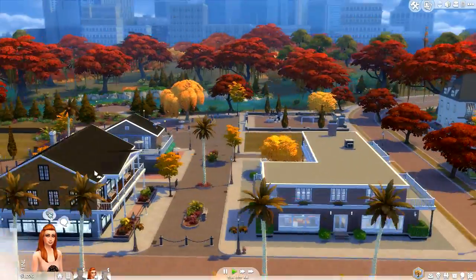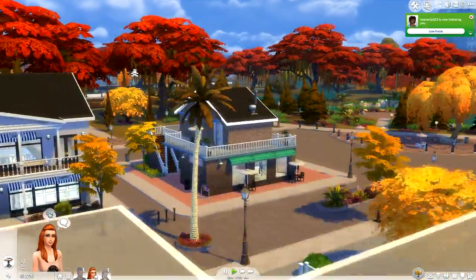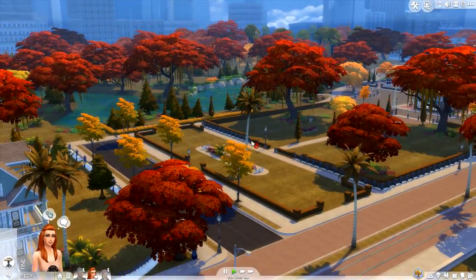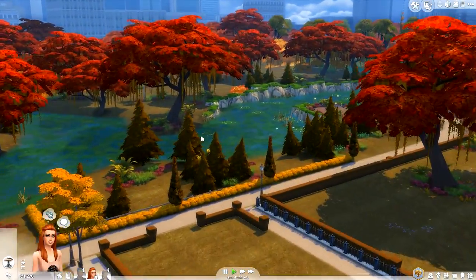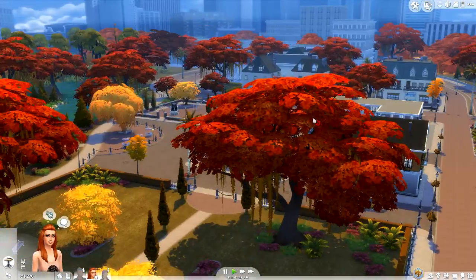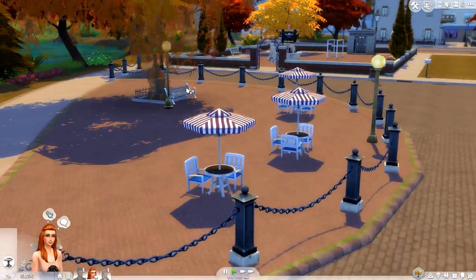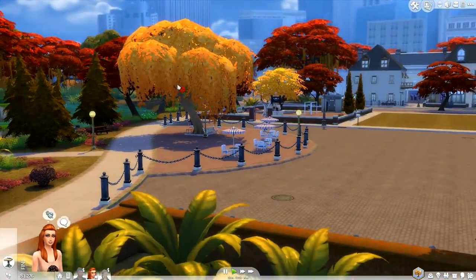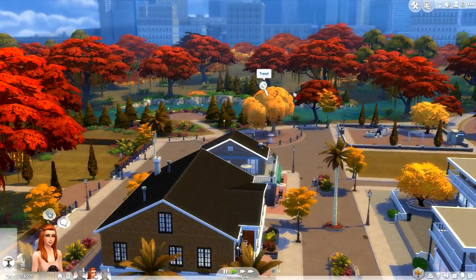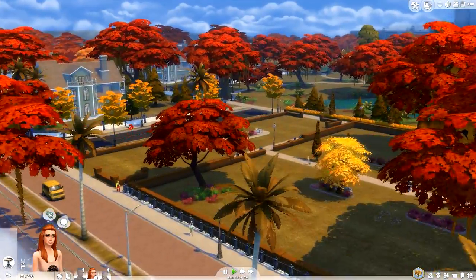All right, so here we are in Magnolia, and I am just in awe. These colors are so rich, so gorgeous, so vibrant. It actually makes me excited. I can't even believe how authentic this looks. Like truly, if The Sims 4 creates a Seasons pack, which I really hope they do — honestly, I'm not going to BS you — this would be what it would look like with the trees. I can almost guarantee it. I am so floored on how gorgeous this looks.